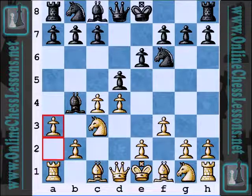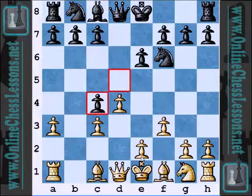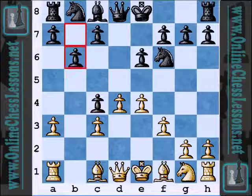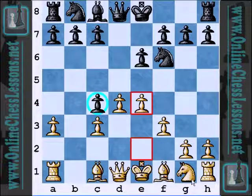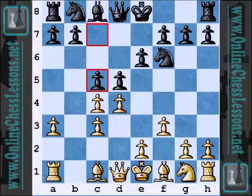I think Fischer against Reshevsky actually had a game about 50 years ago — I could be wrong, I'm not 100% if it's Reshevsky or not — where he played pawn takes, and I believe the game continued where Fischer hung on to this pawn on C4. It was a similar line, not this exact line. Anyway, continuing.